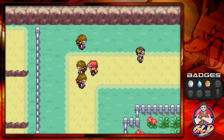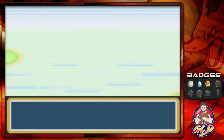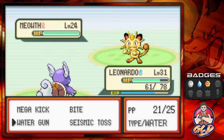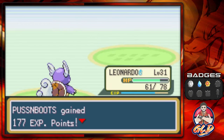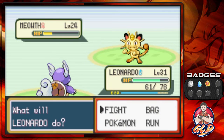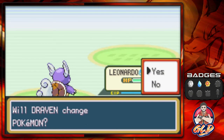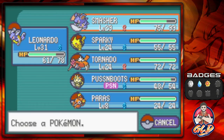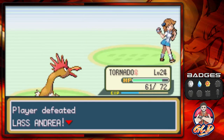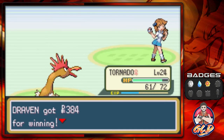My Meowth is poisoned — good gravy. Going straight for a Water Gun attack for another victory. She only has Meowth, so let's switch to Tornado and use Peck, and just like that Andrea has been defeated.